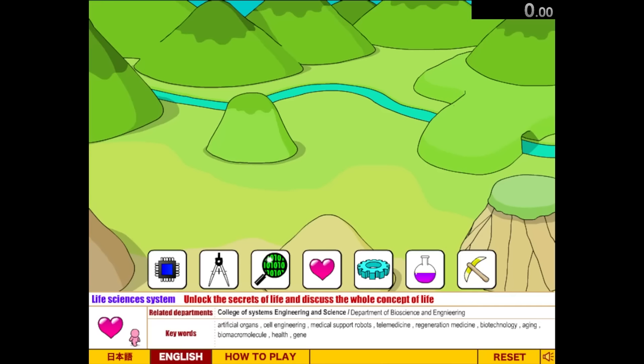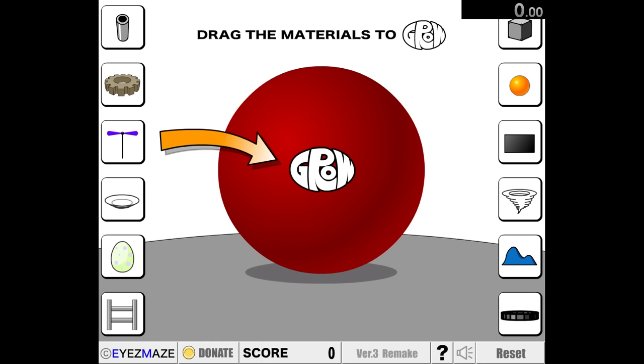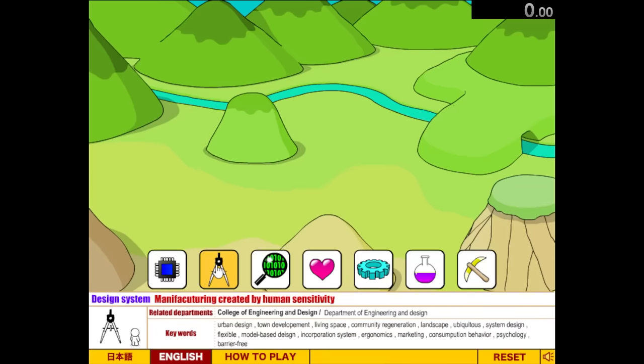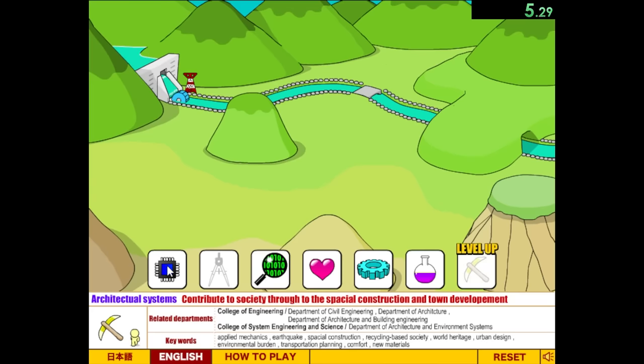Today we're speedrunning four different games in the Grow series: Grow Valley, Grow Tower, Grow Cannon, and Grow 3. Our first one is Grow Valley, and we'll start the speedrun as soon as we click on our first thing, which is going to be design systems followed by architectural systems.